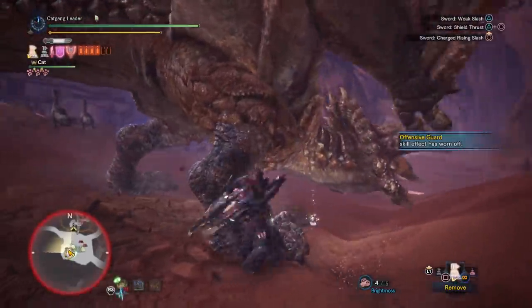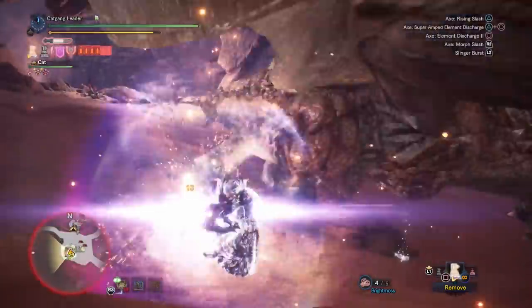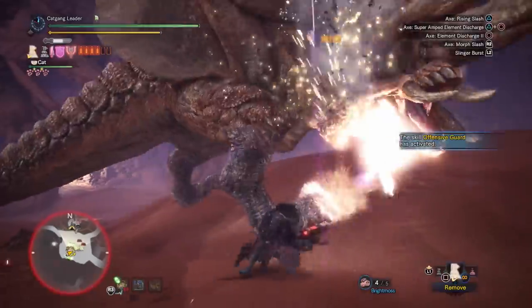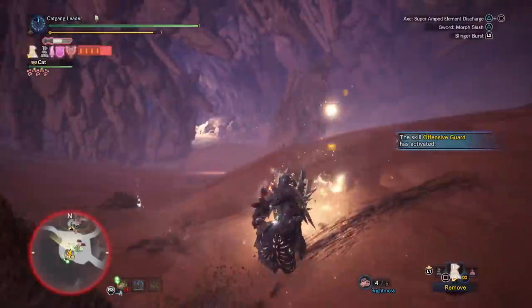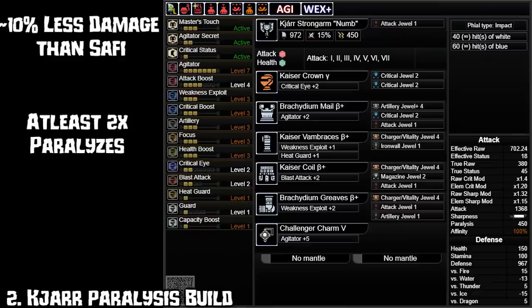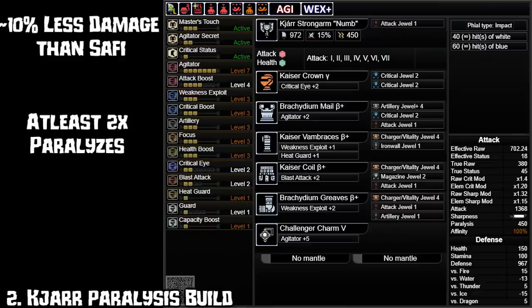I'm not the biggest fan of the transmog feature they added because it will make fashion weapons useless, and now literally everyone can go with meta weapons by just using transmog to make them look good. Moving to the paralysis charge blade, which has 10% less raw damage than Safi, but it makes it much easier than blast to beat Safi simply because of the super high para and crit status.